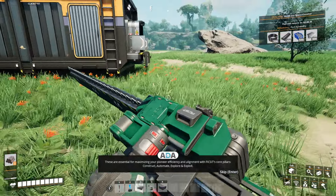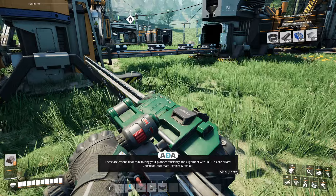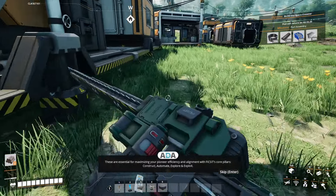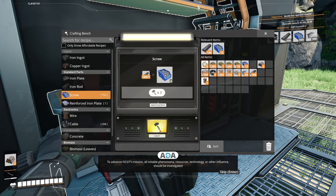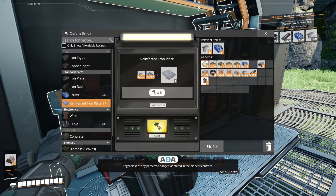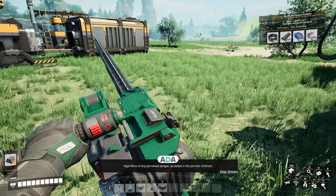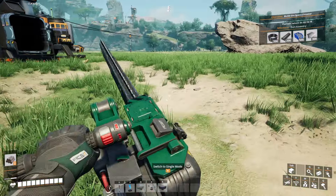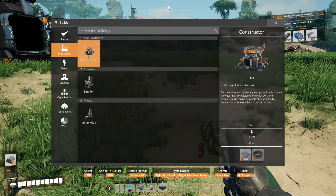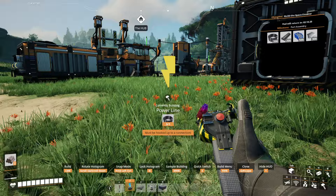Let's go ahead and do that now. Oh, reinforced plate — I know I need that. Construct, automate, explore, and exploit. To advance FICSIT's mission, all notable phenomena, resources, technology, or other influence should be investigated regardless of any perceived danger, as stated in the Pioneer contract. I need to automate making screws because I'm getting tired of this. Another constructor — oh wait, I didn't build two modular plates? They're on console stuff. Okay. And cable.